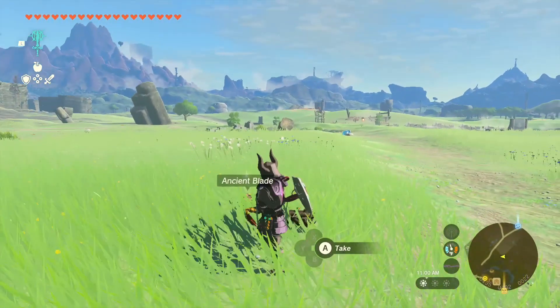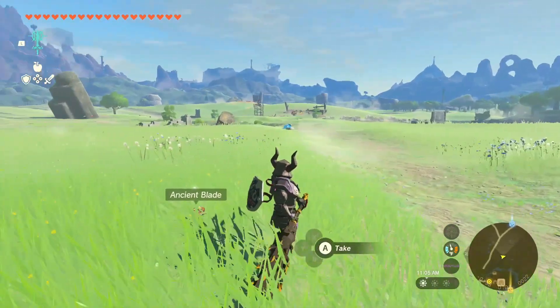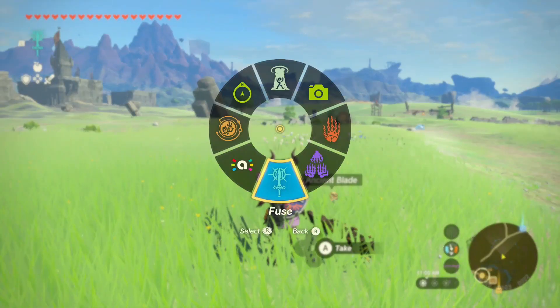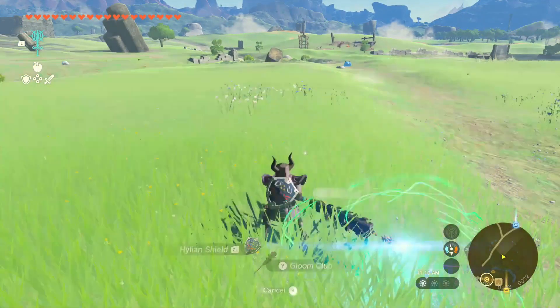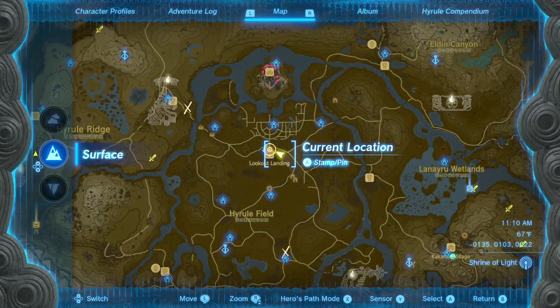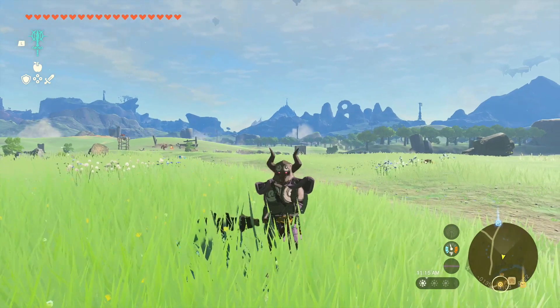If you really would like to know how to get the Ancient Blade, just let me know in the comment section below and I'll reply. We're going to fuse these together — taking a picture — and there we have the Ancient Blade fused. Oh my goodness, with the Gloom Club it is 100 base damage. Let's go!